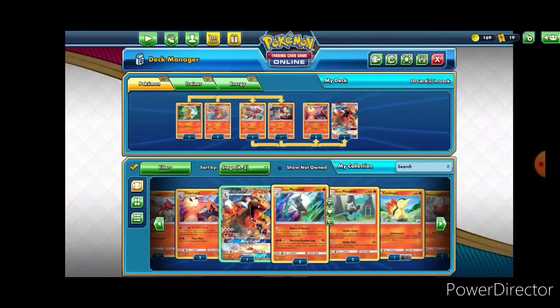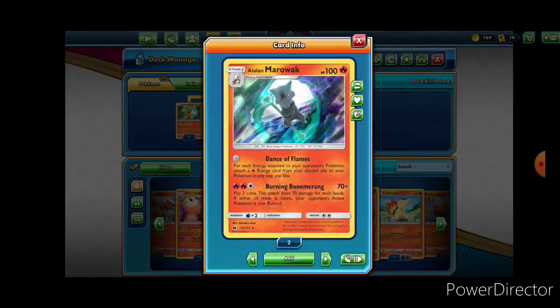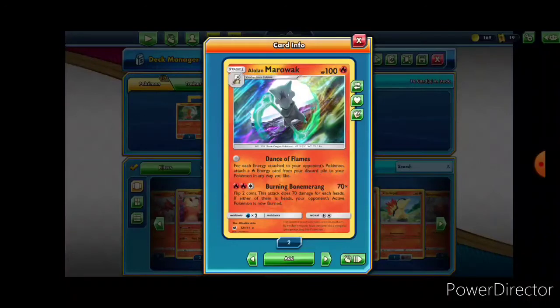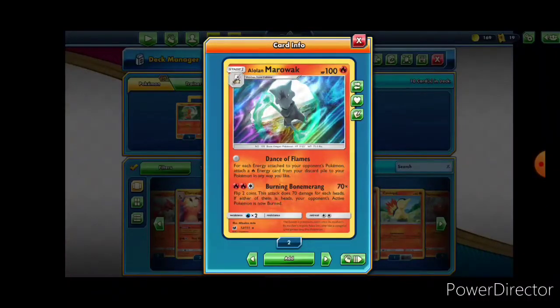As you may recall from my Salamence build and my Eevee build, Marowaks are really good for helping with energy issues. So we're going to use our fetch-from-deck Marowak, which has the Attack Dance of Flames — it does not require any energy and it allows you to go get a fire energy from your discard pile and put it onto your Pokemon in any way you'd like, for the number of times that there is energy on your opponent's Pokemon. Ideally, what you want to do is have a Charizard on the bench, put the Alolan Marowak against somebody who has a lot of energy on their Pokemon, use that to get energy that was discarded earlier back onto one of your Charizards, load it up, and go in and do a lot of damage.